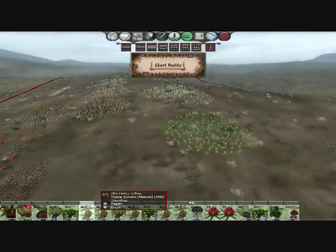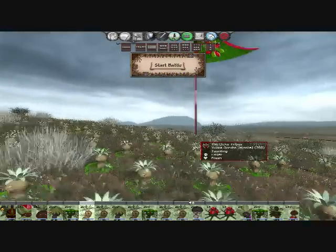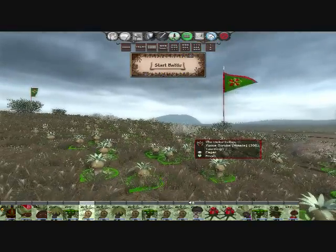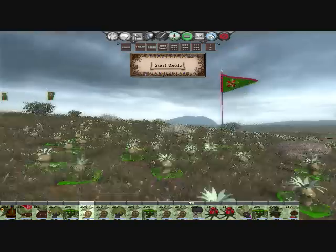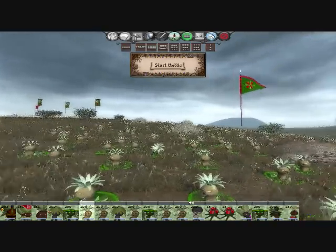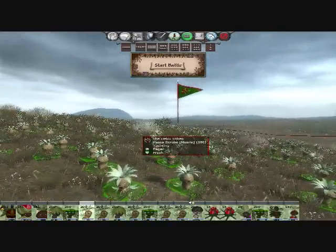Here we have the Yucca Scrubs, which are the long-range archer unit. Living in California, I'm used to seeing Yucca plants everywhere, so I just had to make a Deku Scrub based off of them. So yeah, there are the Yucca Scrubs.